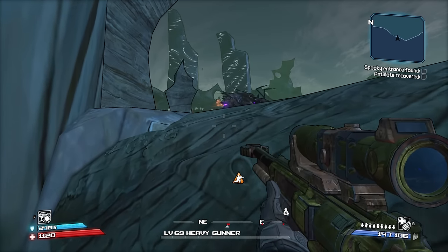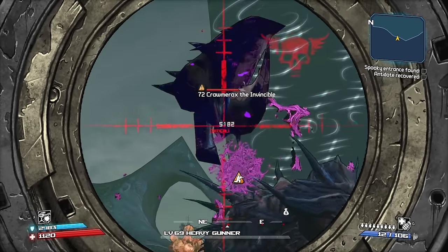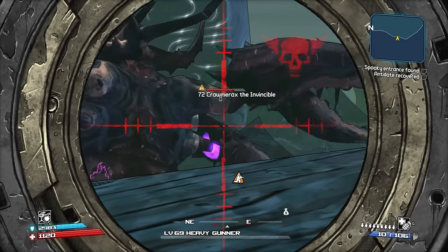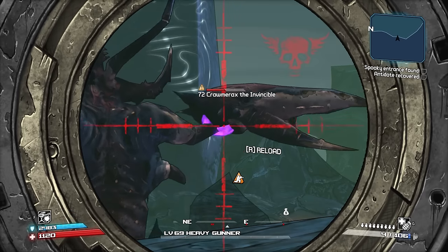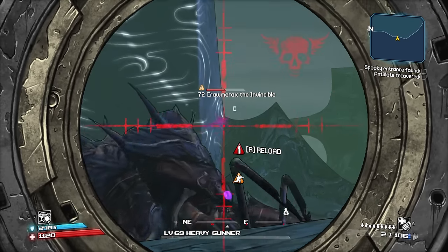We finally figured it all out and got to the spot we needed to be in. Now it's time to shoot some weak spots and hopefully kill him really quick. That was a beautiful shot right there - it looked like I knew what I was doing. I didn't, it was just dumb luck. We turned off aim assist because it was just hindering everything.